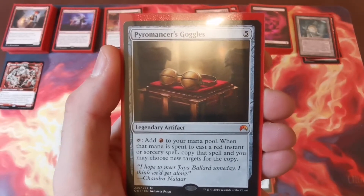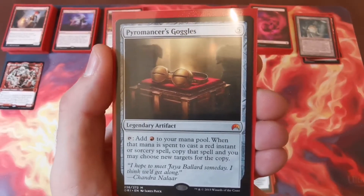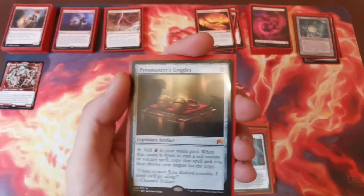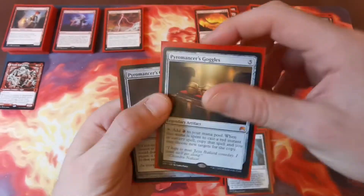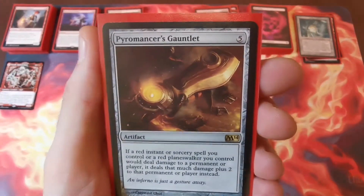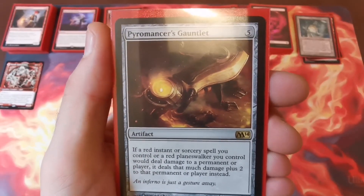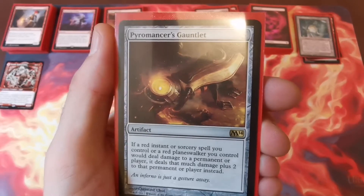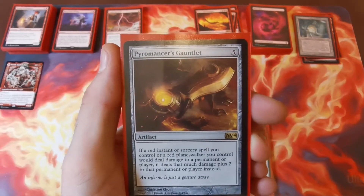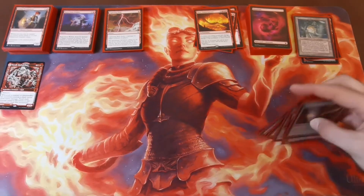Pyromancer's Goggles — five to cast, a legendary artifact. A bit pricey and hard to find online right now. Tap to add one red to your mana pool, and when you use that mana to cast a red instant or sorcery you can copy it and choose new targets — obviously synergizes beautifully in here. Then Pyromancer's Gauntlet — also five to cast. If a red instant or sorcery spell you control or a red planeswalker you control would deal damage to a permanent or player, it deals that much plus two instead. Combined with Toralf's ability and Fiery Emancipation, this really adds up fast.